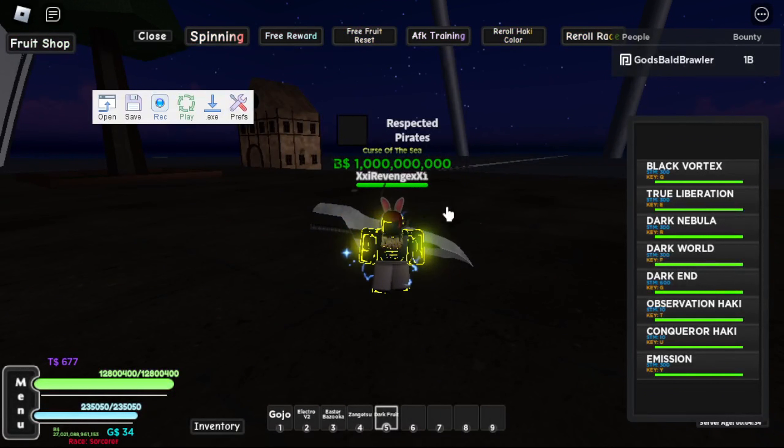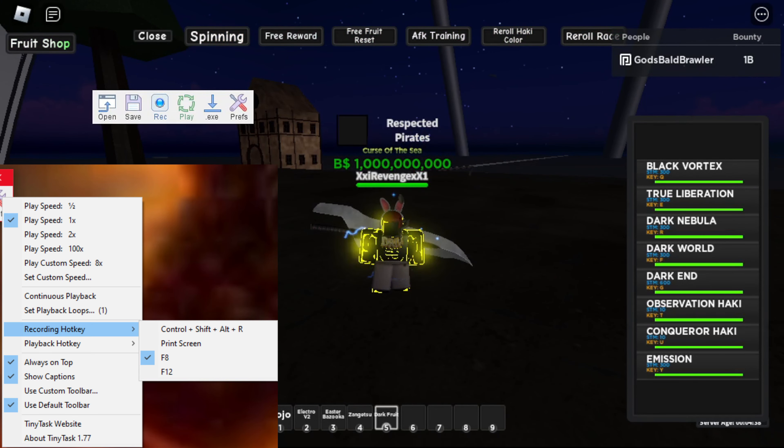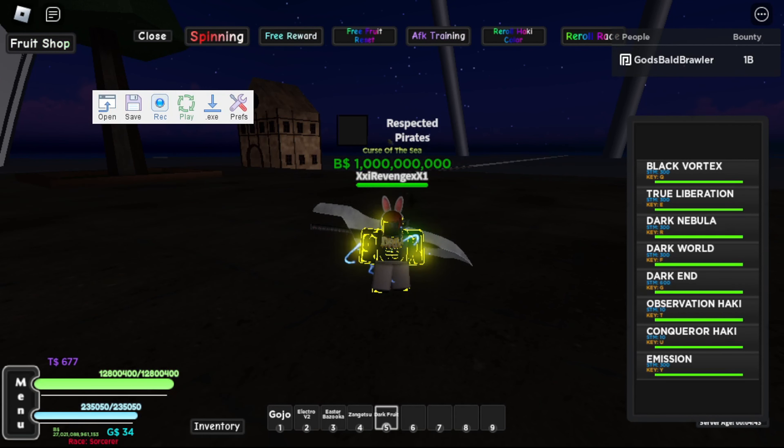After you download Tiny Tasks, you want to click the Preferences button, then click Always On Top and Continuous Playback. Then click the Recording Hotkey F8, and move the playback hotkey to F12. And that's really it for the settings.